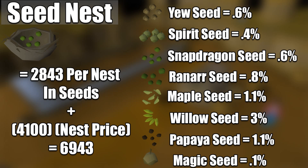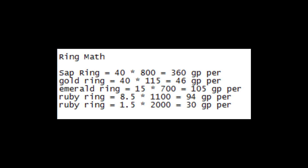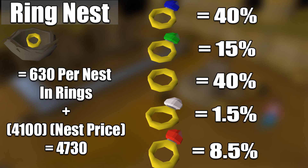As you guys can see, if we go ahead and add that 2.8 thousand along with the cost of a non-crushed bird's nest at 4.1 thousand, you get yourself 6.9k — almost 7k. Now remember, that's only a certain portion of the overall nest you will be getting. We will also have ring nests. The ring nest rates I'm approximating are about 40% for sapphires, 40% for gold rings, 15% for emeralds, 1.5% for diamonds, and 8.5% for rubies. That ends up averaging around 630 GP return per nest as far as rings go. Adding that onto the 4.1 thousand from the bird's nest alone puts us at 4.73 thousand.